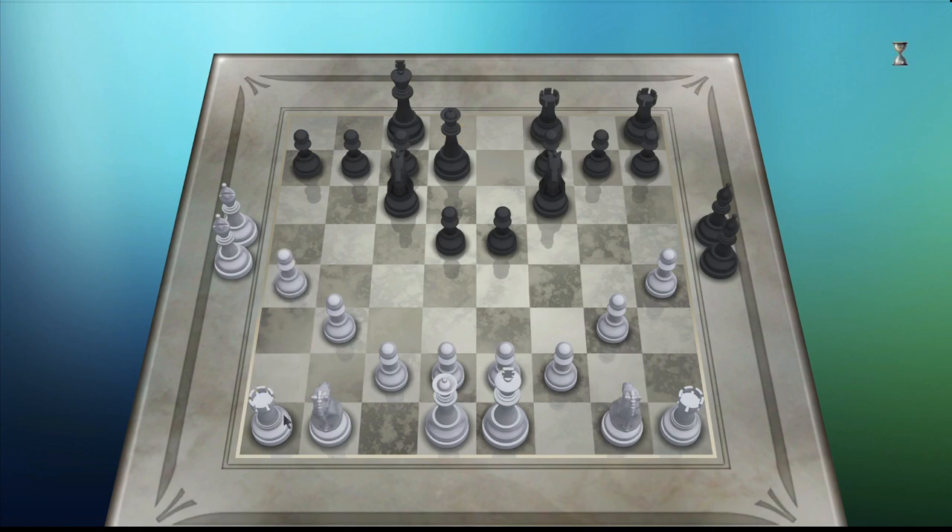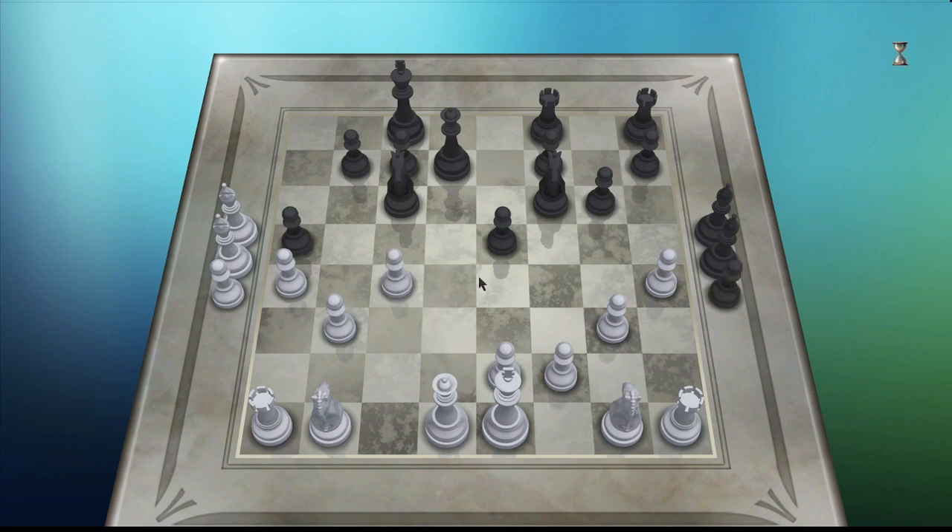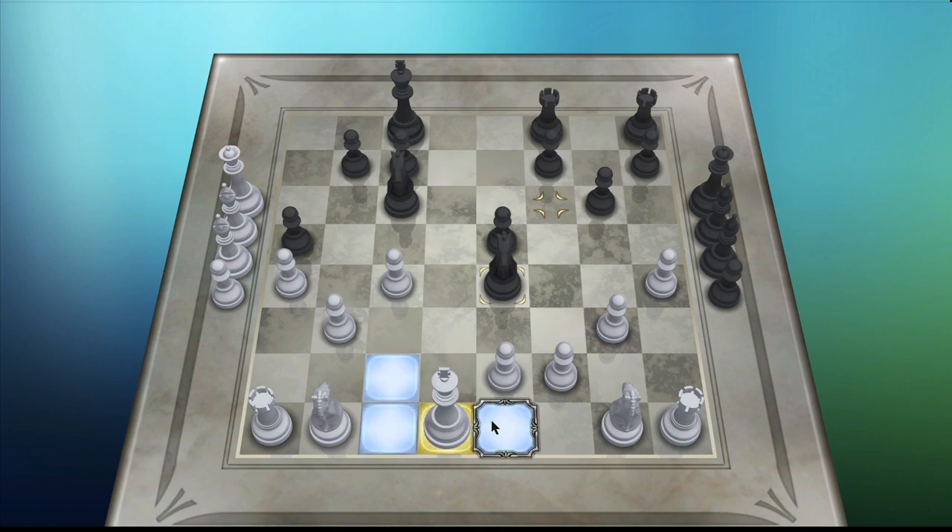And then move this pawn forward so that this rook can move. Now our queens are going to take each other out. Now this rook is coming after this pawn — or this pawn, or this pawn. Either way I'm going to send the king over here.